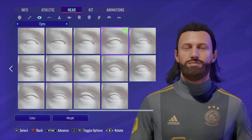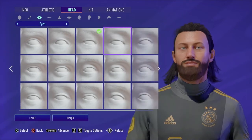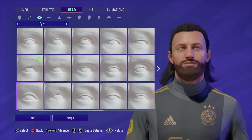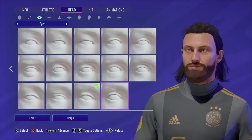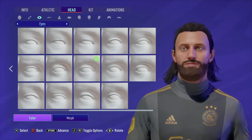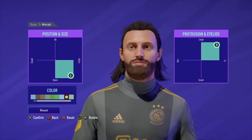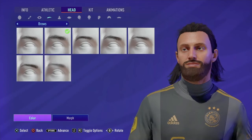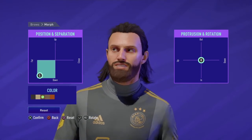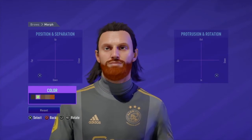We'll go for that. Eyes - start from the beginning so you can see what number it is. I'm gonna try and make him look sinister I think, because he's got those serial killer eyes. Yeah, we'll go for that - not that one because it's weird.